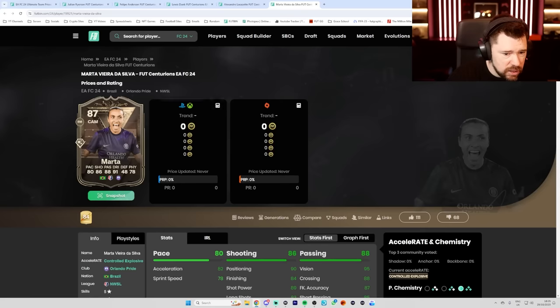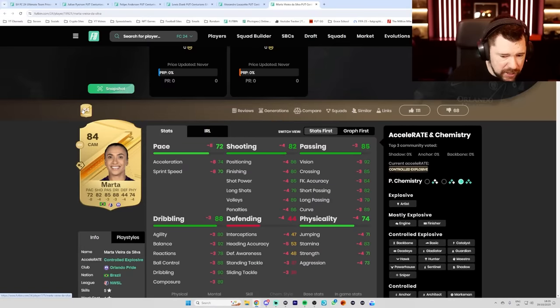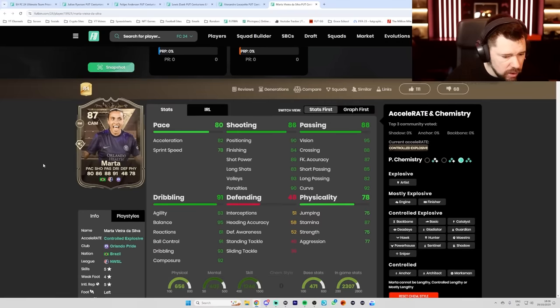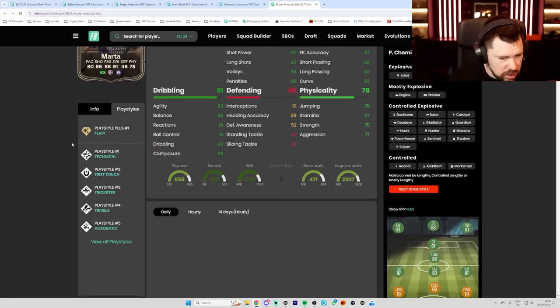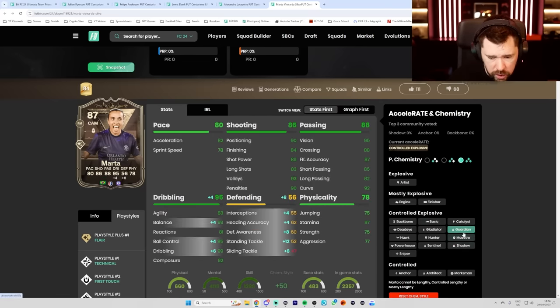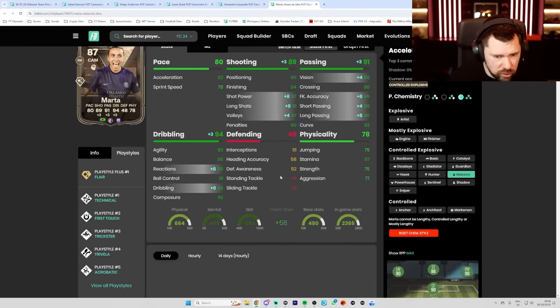That's going to be a crazy card — eight pace, four shooting, four defending, and four physical. Obviously she's going to be — it doesn't count. That's tough. Five star, four star is nice. Flair playstyle plus is obviously really nice as well. I think we've got to be going for a maestro or a marksman on her. I'm about that maestro life.